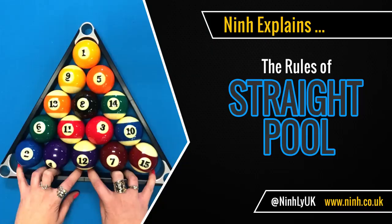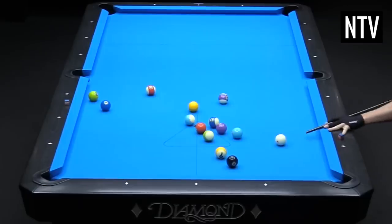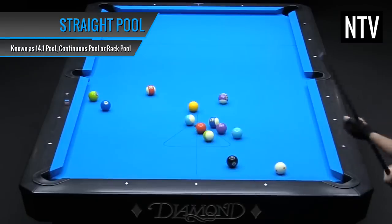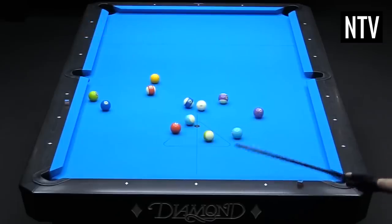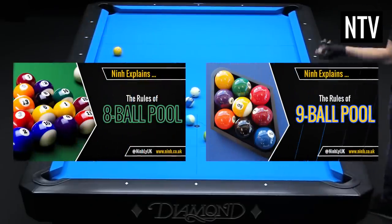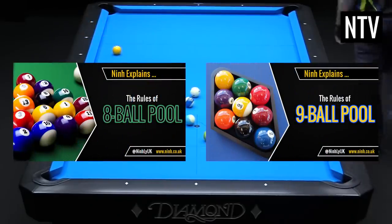Nin explains the rules of Straight Pool. The object of the game is to score a predetermined amount of points faster than your opponent. Straight Pool, sometimes referred to as 14.1 Pool, Continuous Pool or Rack Pool, is a game usually played between two people and is a lesser known variety of pool due to the popularity of 8 ball and 9 ball pool.